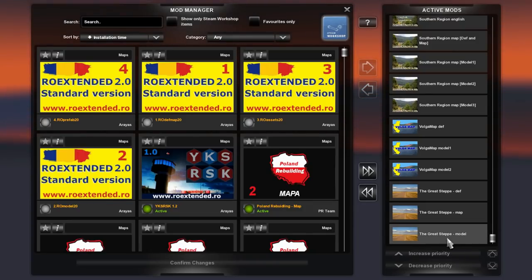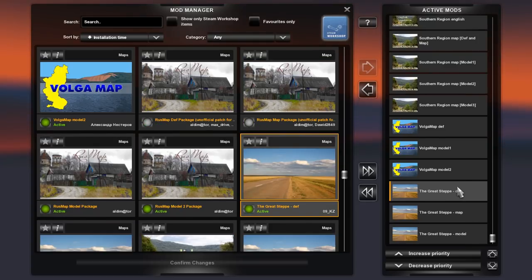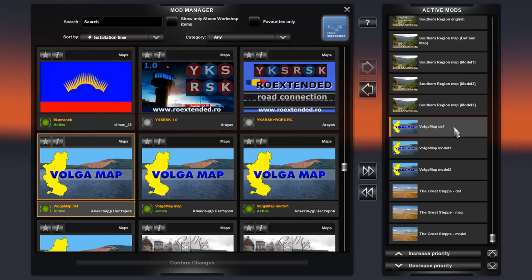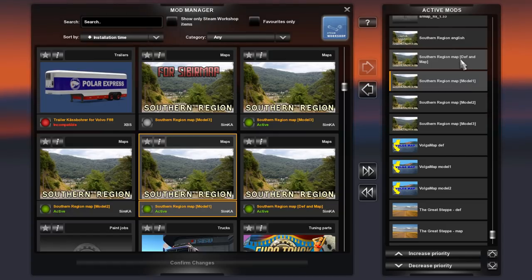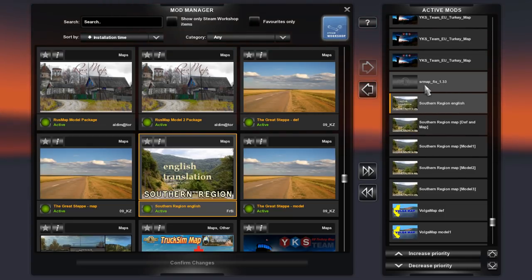For the setup, we start with the Great Steppe model, map, and def files. Followed by Volga map model 2, model 1, and def. I'm going to wait a little while with the Volga map map file. Then we have Southern Region model 3, 2, 1, def and map. And then the Southern Region English city names translation file. And the Southern Region map fix for version 1.33.